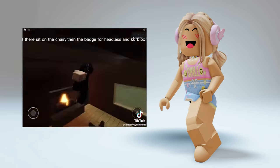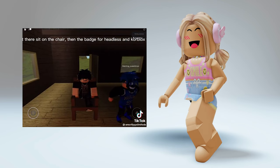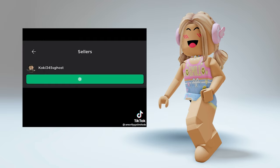Once you get there, sit on the chair, then the badge for headless and core blocks will come up. Then go and click on this decal, go to sellers, and buy this for zero robux.